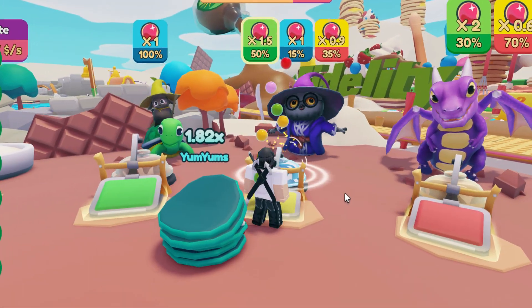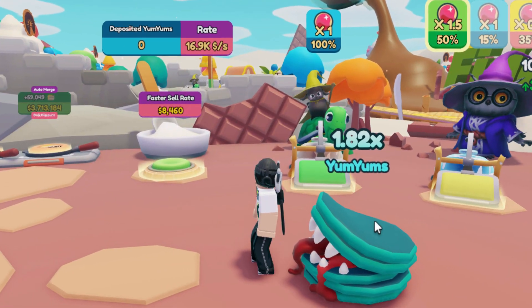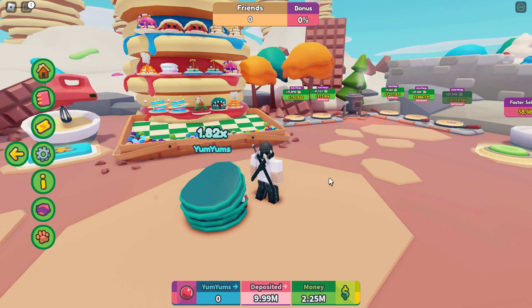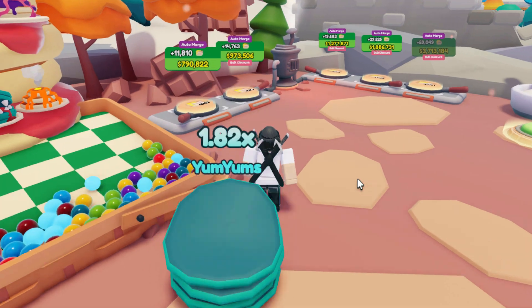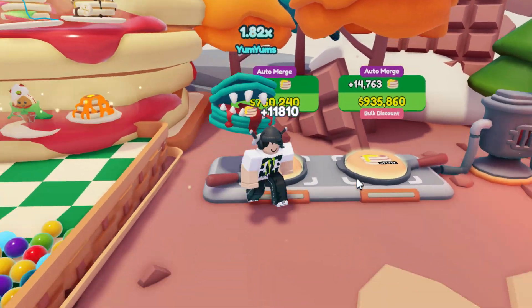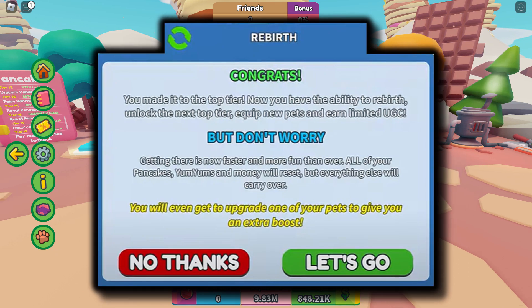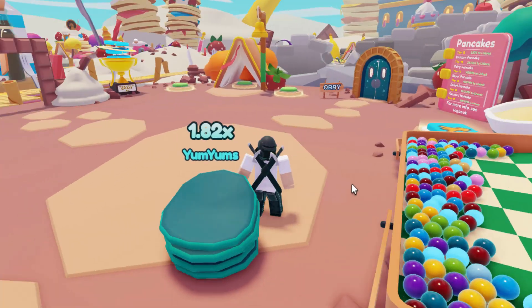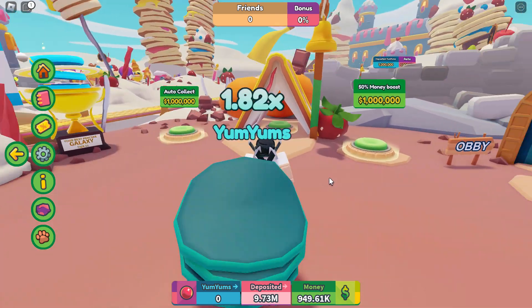Even though you can collect tons of pancakes and sell them, it's just too much - absolutely insane. Once you get to tier 17 it will ask if you'd like to rebirth. If you go and merge more pancakes it should come up telling you. That's basically how you get those items - you just have to rebirth a lot and it's going to take a long time.